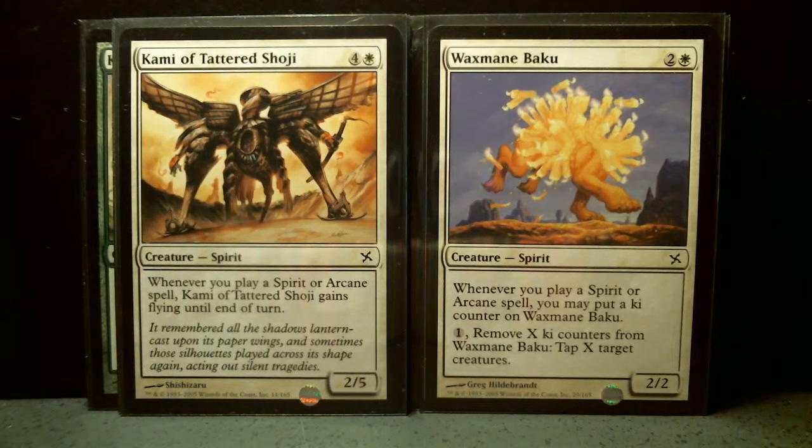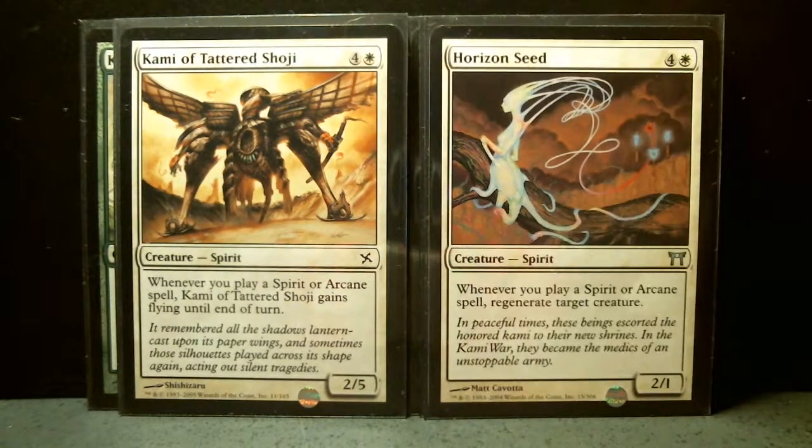Then Kami of the Tattered Shoji, two of them, and two Horizon Seed. Kami of the Tattered Shoji is a five-mana 2/5. Whenever you play a spirit or arcane spell, this creature gains flying until end of turn. Horizon Seed is also five mana but it's a 2/1 — a little more aggro, though a very weak creature. Whenever you play a spirit or arcane spell, you can regenerate a target creature. So if somebody doesn't kill this card, you can use it to regenerate something every turn.